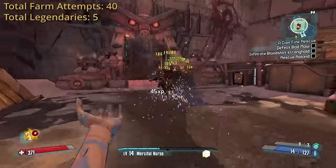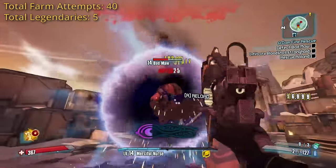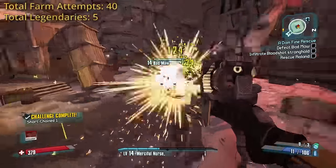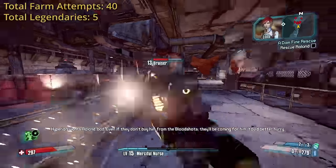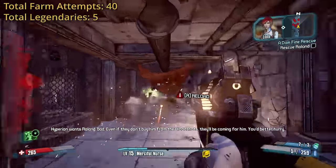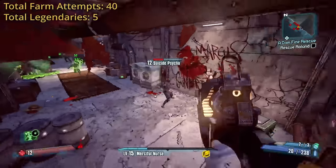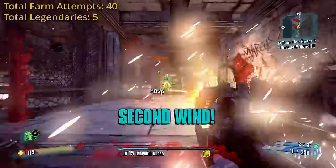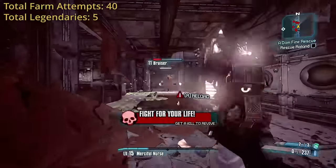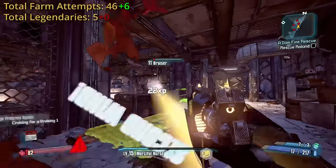I didn't have any grenades to Fastball that ma with, but the Unkempt Harold is the Unkempt Harold — not a difficult fight at all. The Bloodshot Stronghold wasn't too bad. Deflection pretty much carried us through this entire section. It did get dicey in some parts, like with melee and explosive enemies. I also gained a few levels from farming Badmaw around 6 times, but I got no good drops.